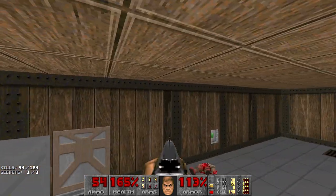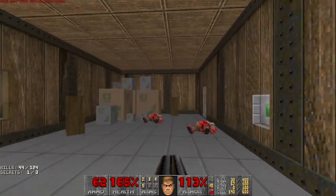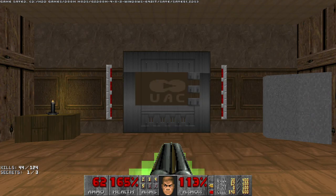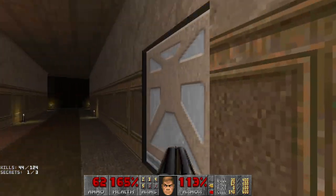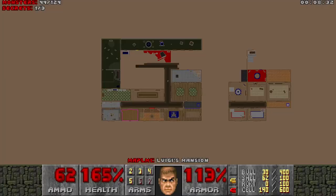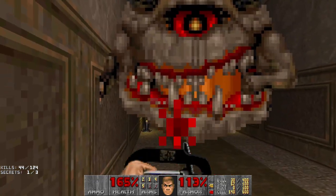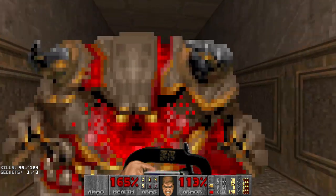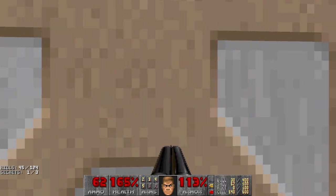Anything up here? Super shotgun. They really all do that, huh — interesting. I've got the textured map up, that's cool. Now I remember: in GZDoom you can just stand inside the teleporter closets and they don't spawn. It's a little harder in DSDA.